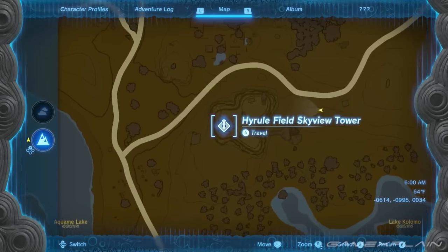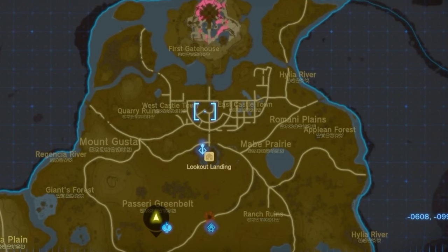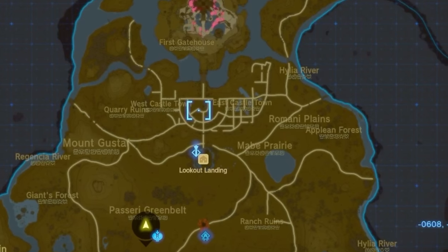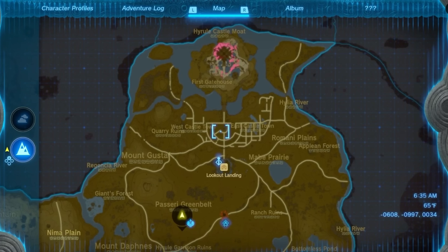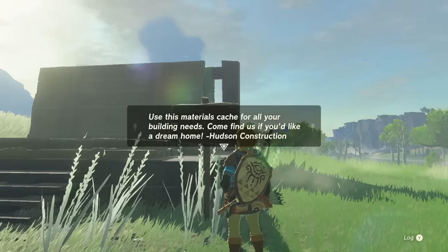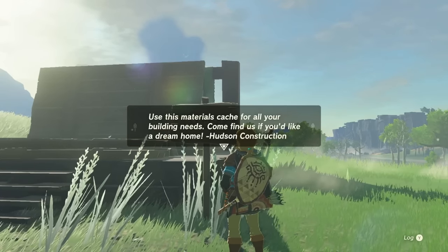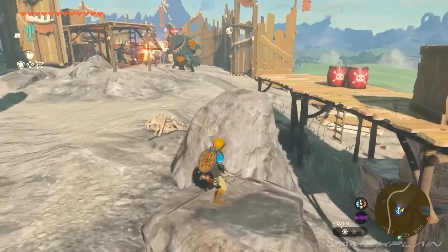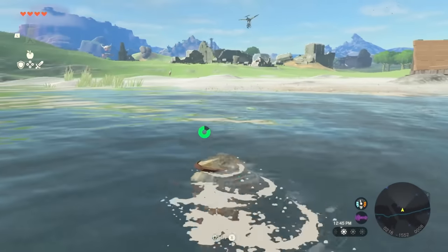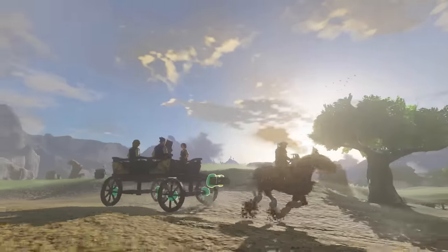In the spoiler section for the surface of Hyrule: a screenshot shows Lookout Landing in central Hyrule, plus West Castle Town and East Castle Town, which appears to have been restored. The Hyrule Castle moat is visible. Three question marks on the map likely indicate the compendium returning. Additionally, a sign from Hudson Construction reads: 'Hyrule Restoration Materials — use this materials cache for all your building needs; come find us if you'd like a dream home.' This strongly suggests base building is in the game.